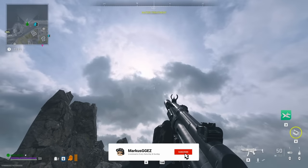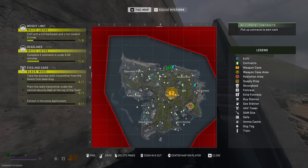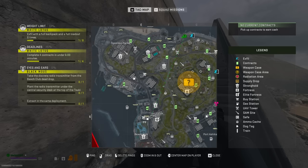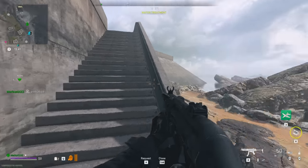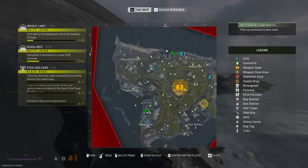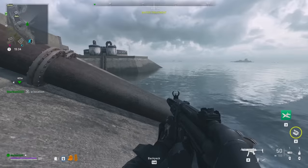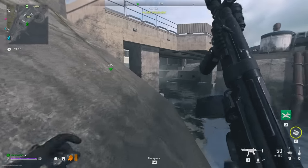Welcome to the DMZ. Today we're doing something a little interesting — we're gonna have to sneak into Suki Castle and solo the boss. But before we do that, we need to get all the way over here to grab a radio transmitter. I think the best way to do that is to swim around, or more so take this jet ski around.